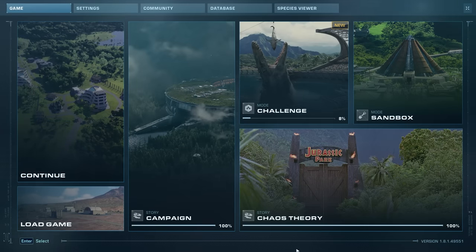Hey folks, this is Bestin Slott and in this video we're going to take a look at the brand new Free Update 7 for Jurassic World Evolution 2. This is coming out tomorrow for all of you at home on PC or console. You don't need the DLC, it's just going to come out at the same time on the 10th of August.